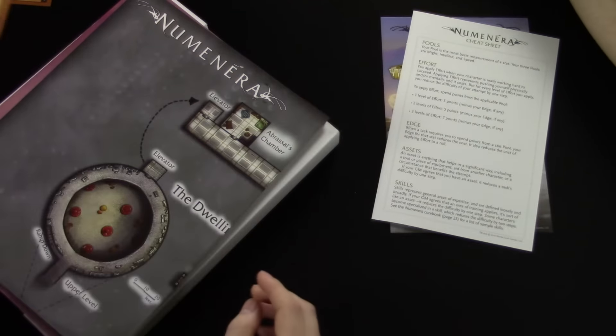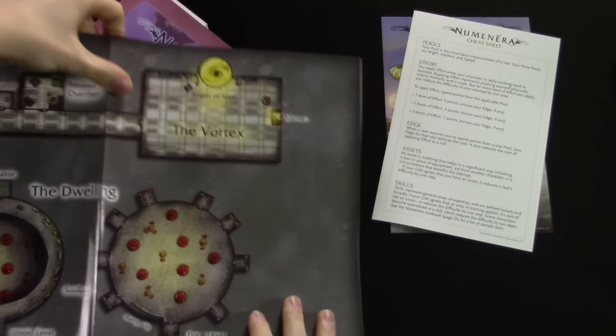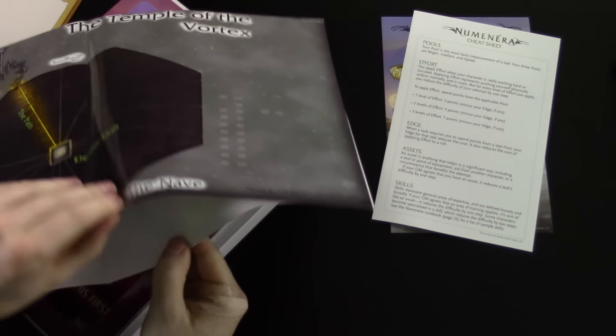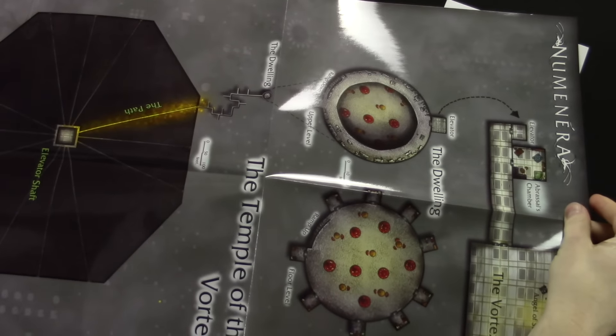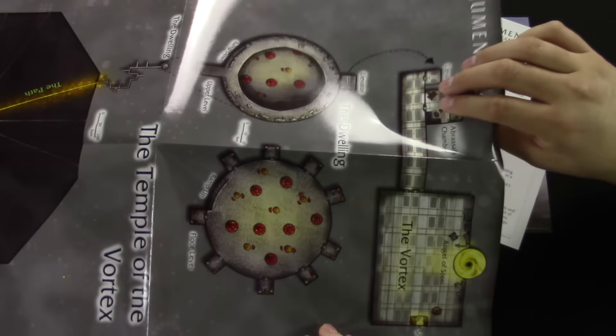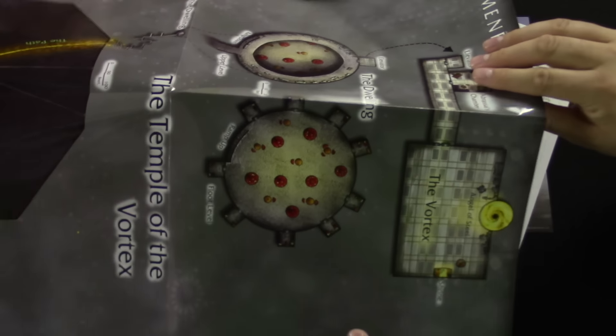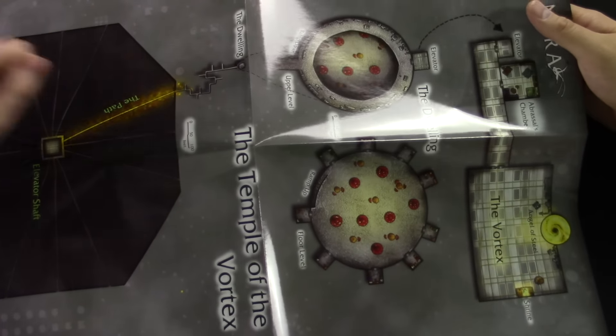Then we get to the map — this is a good size map for one of the campaigns. It's high gloss, so you could probably use a dry erase marker on it if needed.